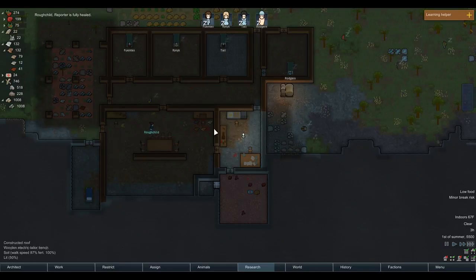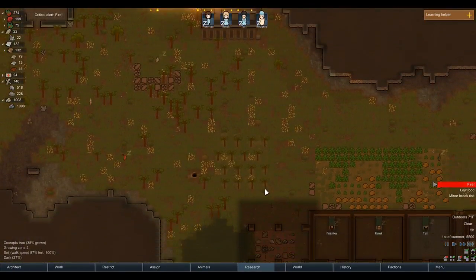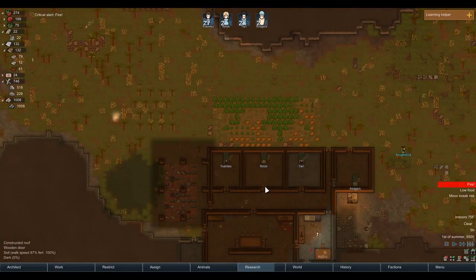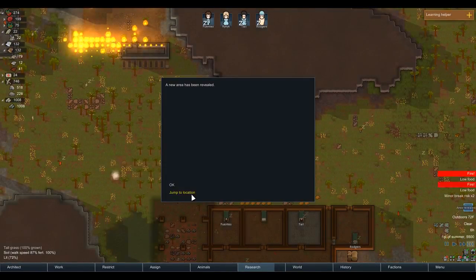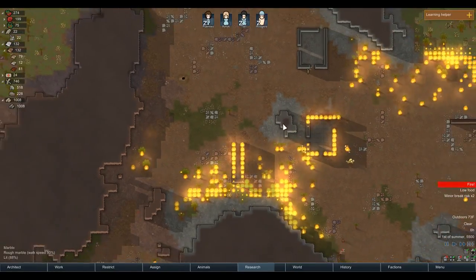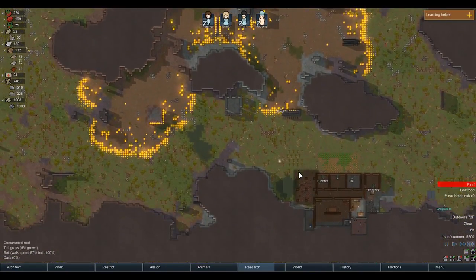Rough child is fully healed - looks like she's probably just going to leave. Well, that's fine. These marble walls and steel walls - here he is in the field. Yikes, this is a massive problem, I think.